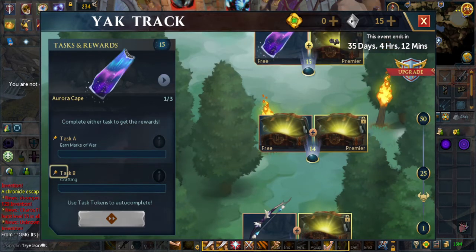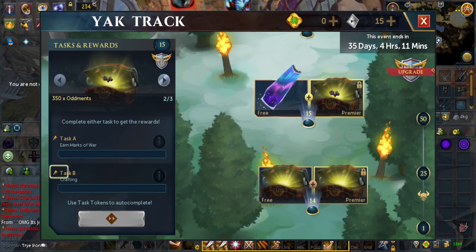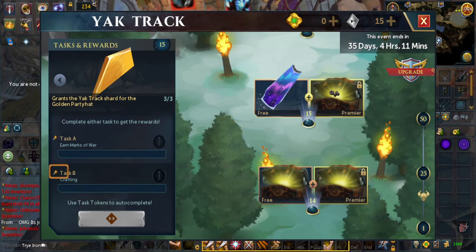For the final task, number 15, it's either combat with Marks of War — you can do one mechanic Arch-Glacor, or Armadyl for main accounts — or Crafting for skillers. When you complete task 15, you will get the golden party hat shard. In total, this should take you about an hour or so depending on methods, though cooking may take a little longer since you need to cook 500 fish. You can easily do it all in about two hours. Thank you for watching this guide and enjoy the rest of your day.